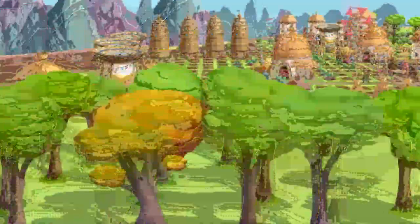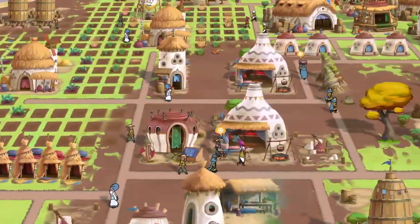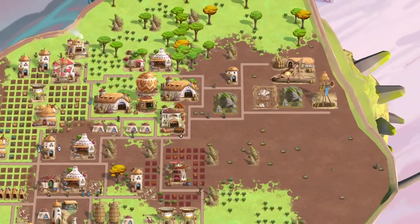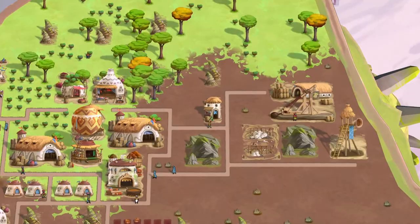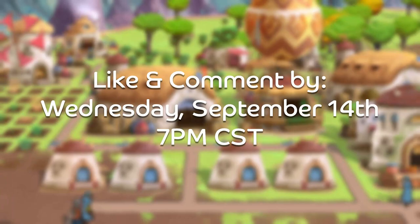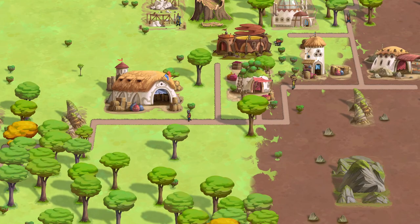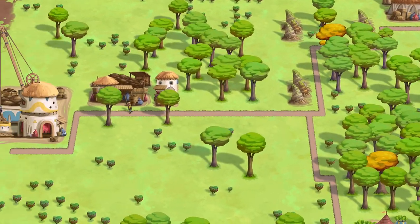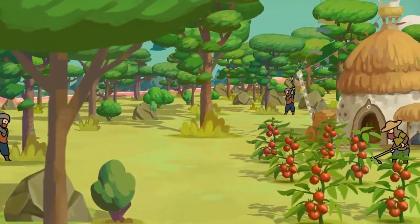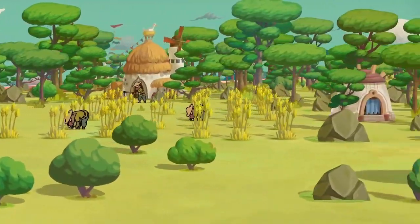For those of you interested in winning one of the free Steam keys that Stray Fawn Studios sent over for The Wandering Village, all you have to do is like the video and leave a comment below with your thoughts on the game — you don't even have to be subscribed. I'll pick two random comments on Wednesday, September 14th at 7 p.m. Central Standard Time and work with those two winners to get them their keys. The game goes into early access on September 14th, 2022, and if you're interested, I'll have links to their Discord, website, and Steam page down in the description.